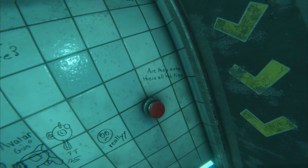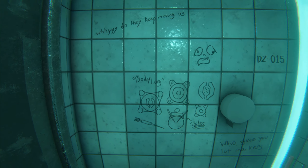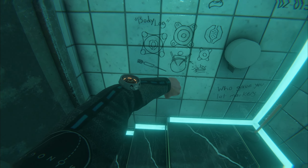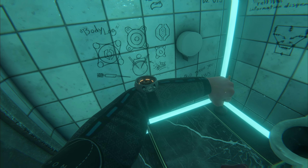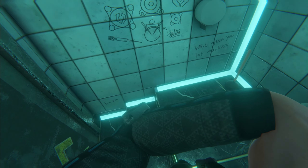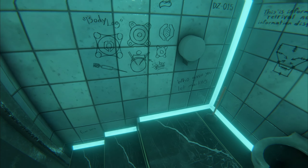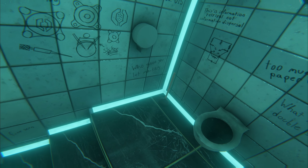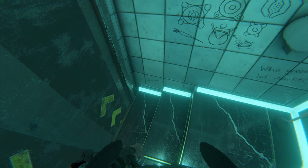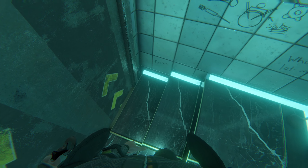No-no was here. Are they even there all the time? Why do they keep moving us? Body log — talking about this guy. There are some spikes on this thing that stab into your arm. Who gave you the lot markers? Free SCRN.